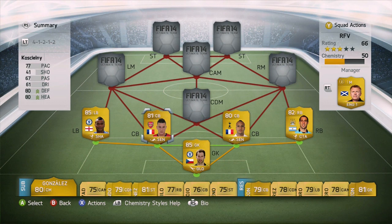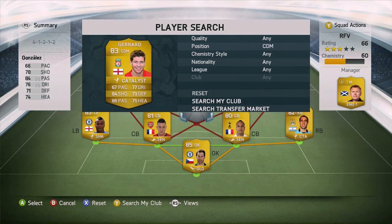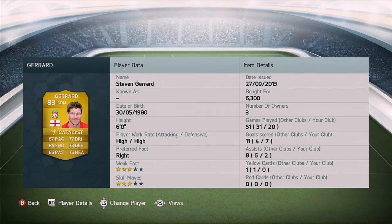We're gonna be moving on to the center defensive mids. First and foremost, we go with Steven Gerrard — one of my favorite players to use in FIFA 14 because his long shots are tremendous. You can take chances from way outside the box and they're gonna be on target. His shot power, I believe, is 99 in game, so very strong there. He's a great center defensive mid with high-high work rates, and while he's not the paciest, you don't need pace at the CDM role.